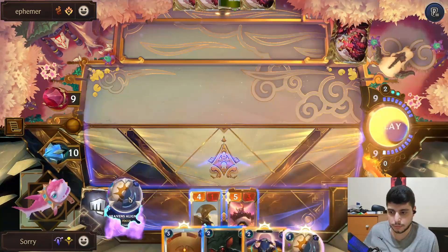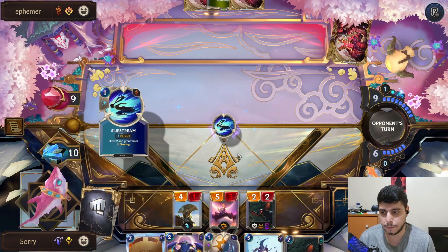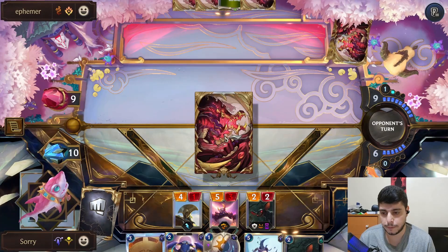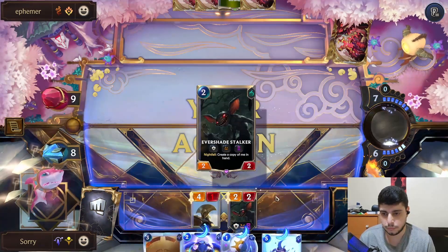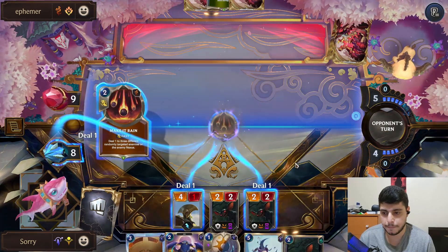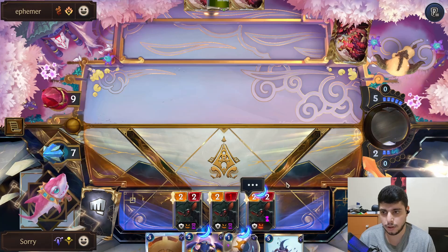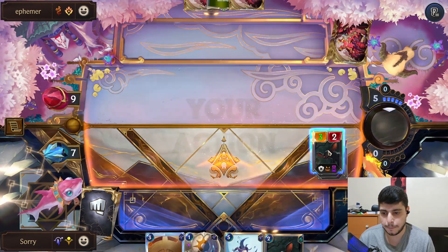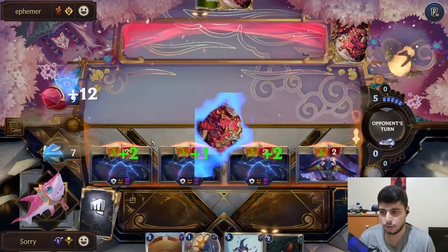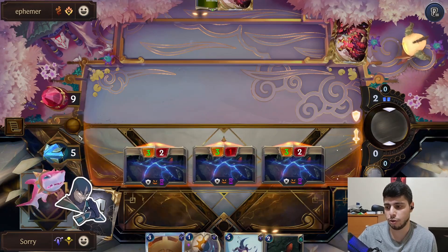What we want to do is play this and activate Nightfall — potentially set up that key play. Jump these for now — those Elusive units everywhere. Wow they actually hit. I still have lethal, unless they have a Power Layer. This activates and buffs them up, puts way more pressure. Mystic Shot maybe — oh another one. Not enough, not enough. Really nice game — we actually dropped pretty low though. Very close game, GGs!